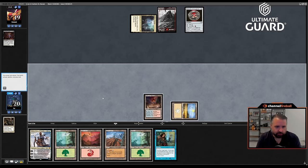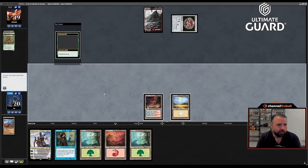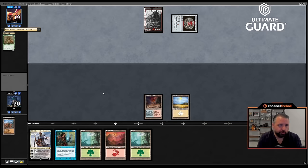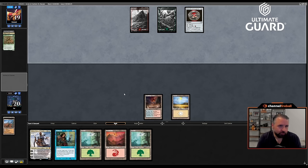I can also Wasteland here which I will certainly be doing. Oh, Remand is actually a pretty nice draw — remand whatever Dan's first play is and that'll maybe bridge the gap to Teferi. Cycling the Generous Ent — sure. Still don't know what Dan tutored for, but we'll find out soon. Killing the Mana Crypt and Ketria Triumph could have really stranded something in Dan's hand — that would be awesome if so.